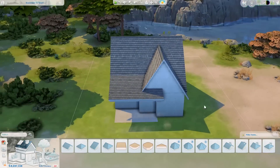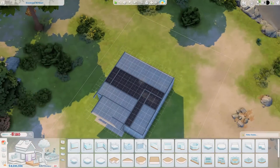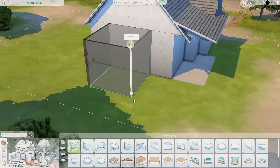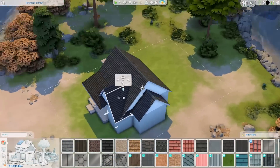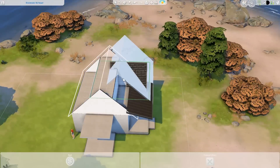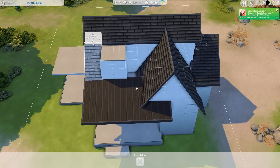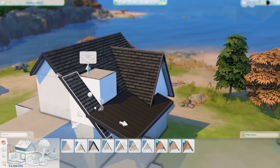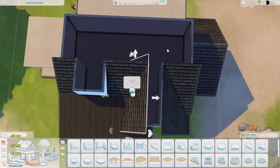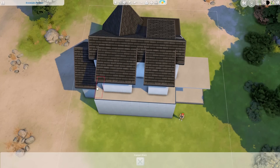We're building this beach house on a 30 by 20 lot in Windenburg, and it's for two parents and either a pair of twins or one teen and one kid. The bedrooms are all on the second floor — basically in the attic — with loft rooms and roofing over them. If you want to know how I did that, I included a kind of tutorial in my A-frame build or A-frame tutorial, and it's basically the same approach.